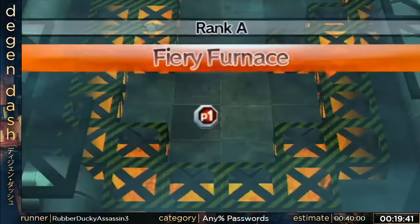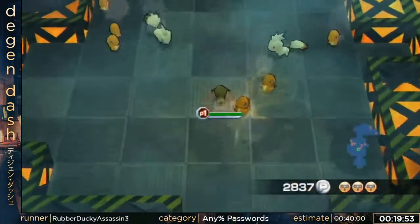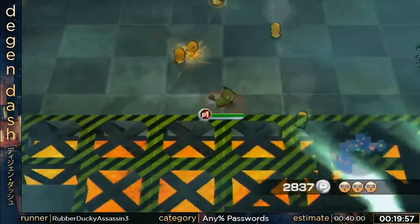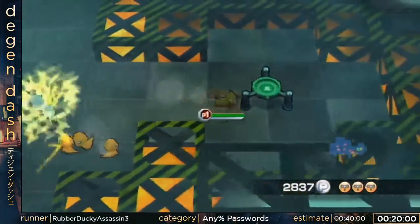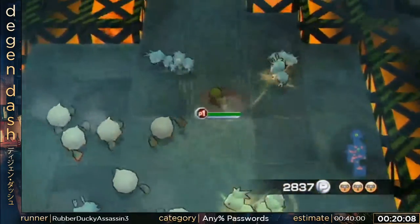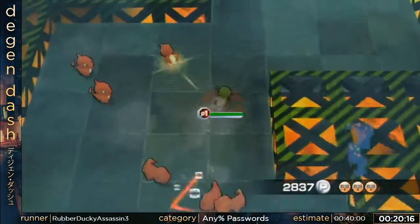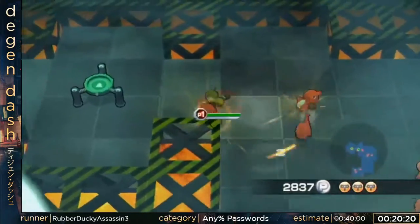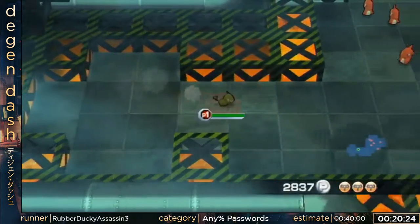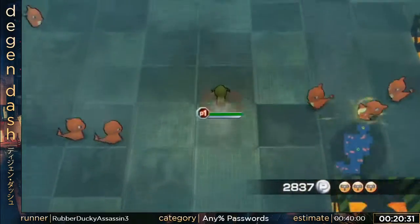We're going to the same three stages again — it does seem repetitive, but they're the fastest stages. There will be some changes in Rank S because it's completely different from all the other ranks. Each room is not randomized — the rooms are already set, so I know exactly where to go. What's random is which Pokémon are there, where they're standing, and whether they use an attack.